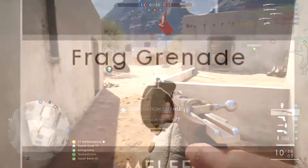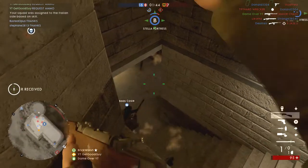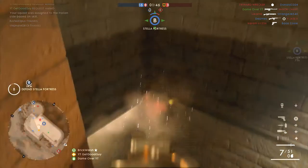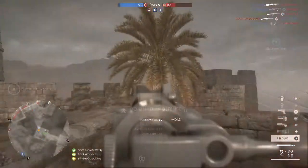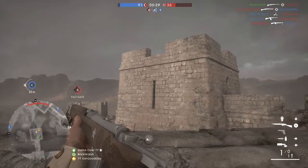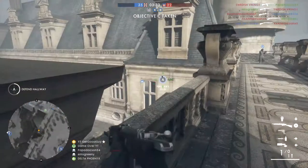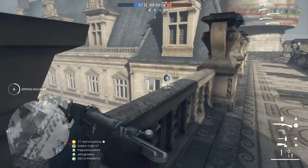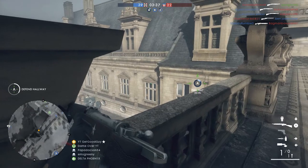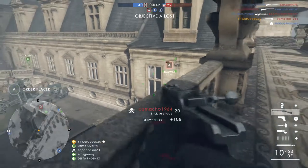A grenade will be your basic frag grenade. Adding this to your rifle grenades makes you an explosion machine. Being a medic, you're at a disadvantage up close when encountered by an assault enemy, so having multiple explosive devices for close quarters combat is extremely valuable. We've selected it over the gas grenade, as we don't really want to be running into areas without the ability to aim down sights with a rifle.